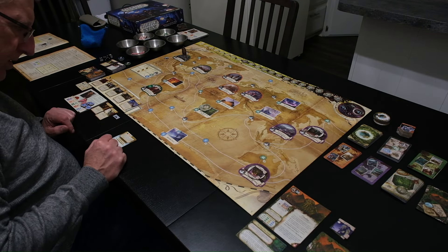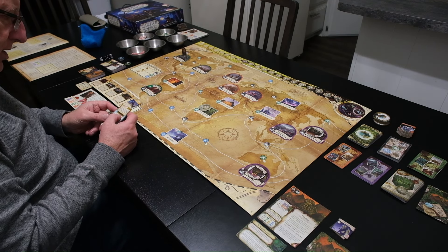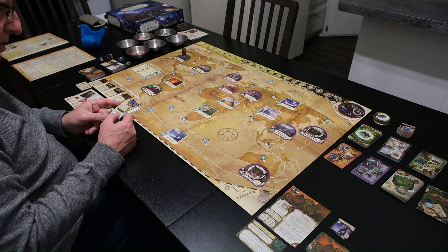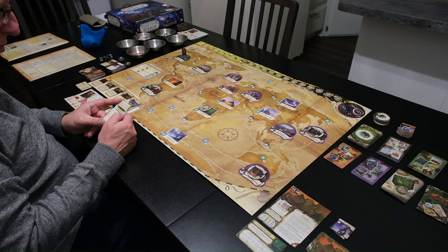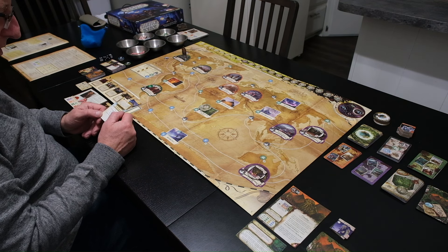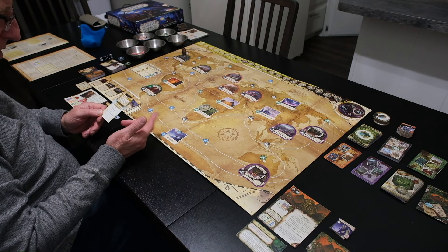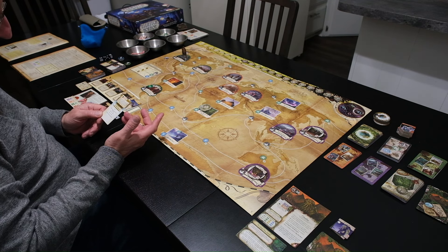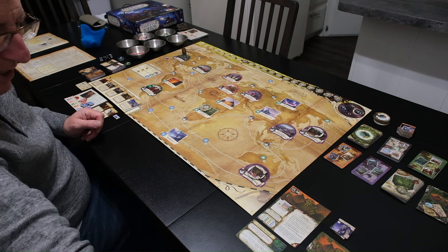Then the event card: 'Across the globe, headlines announce terrors that threaten to engulf humanity. Individuals everywhere take action against these horrors and assist those already fighting the ancient one. The World Fights Back event — each investigator may do one of the following: recover two health, recover two sanity, or discard one monster from his space.' I don't need health or sanity, and I don't have any monsters on my space, so I get nothing from that.